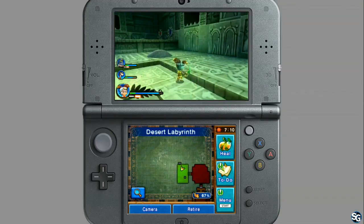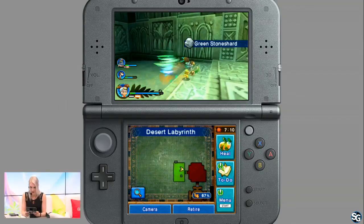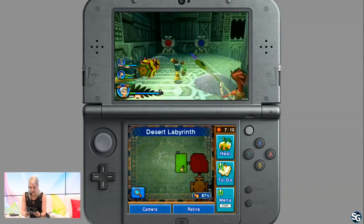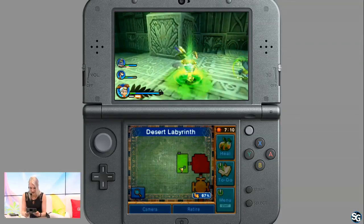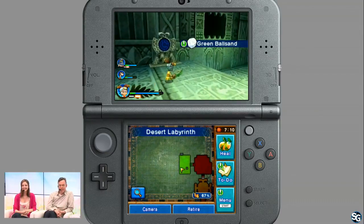Just to recap for anybody joining the stream late — we're in a labyrinth, randomly generated. I've made the difficulty not too terribly hard just for the sake of expediting the process so I can show you guys a lot of stuff. It's hard not to want everything — there's stuff hiding in the sand sometimes. Even though you know it's a demo, you're like, I still want to get everything.